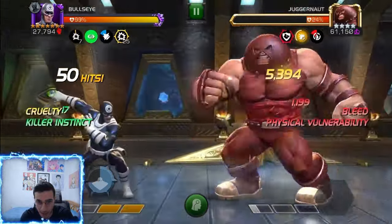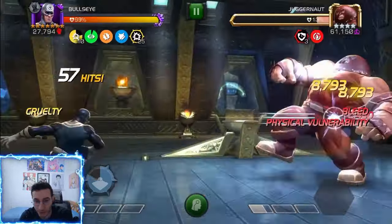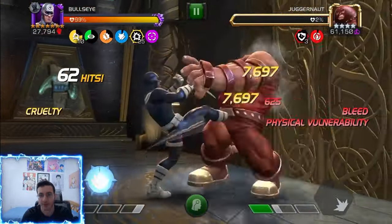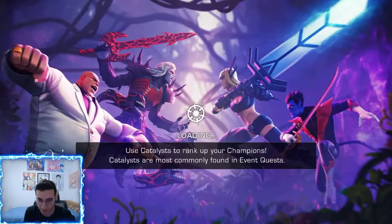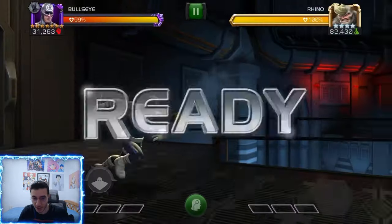One SP2 into SP1 basically deals like 300k damage, so that's why he's pretty good for Battlegrounds — you just build up to three bars of power and it's over. Now we're going to get our Special 2 to get our killer instinct back. There we go — and boom, you can hit that perfect release. That is it.